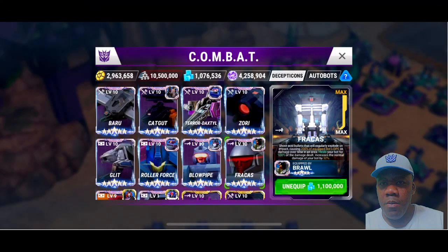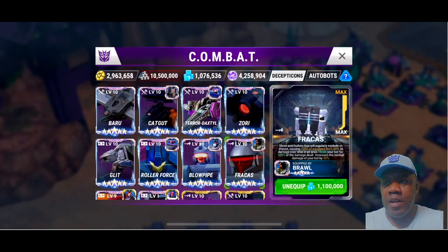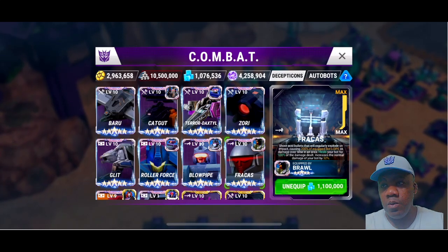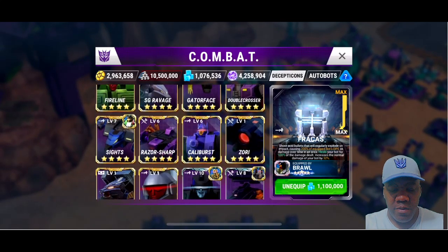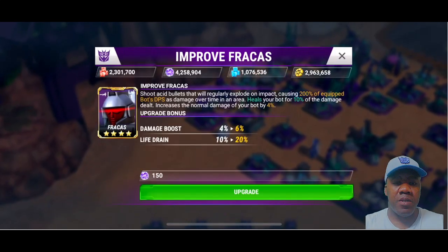All right, so I'm on my test account right now. We're going to take a look at Fracas. I've got the five-star version level 10 on one of my war bots, Brawl. We're just going to take a look at him real quick. I'll actually go to the four-star for a second if I can find him, so we can actually look at the descriptions they have on him.